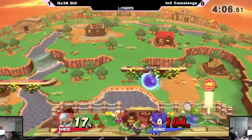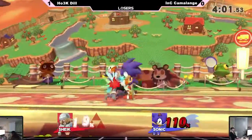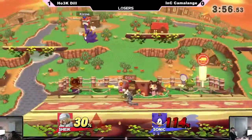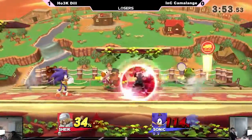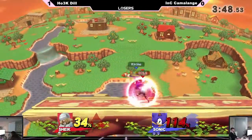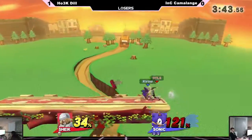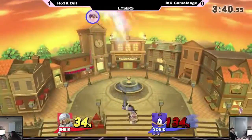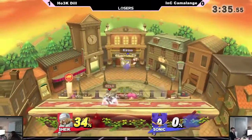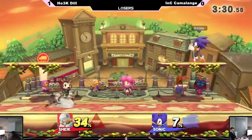Here is where Camelange thrives — when he gets momentum, he's gonna run with it. That was probably a mis-input; I think he meant to hit the B-button twice so the spin dash would go off. Camelange with some really good patience right now. Dil keeps getting hit by those bumpers — it's only two to four damage but it racks up. Camelange is definitely staying on top of him so Dil doesn't get the chance to charge his needles.